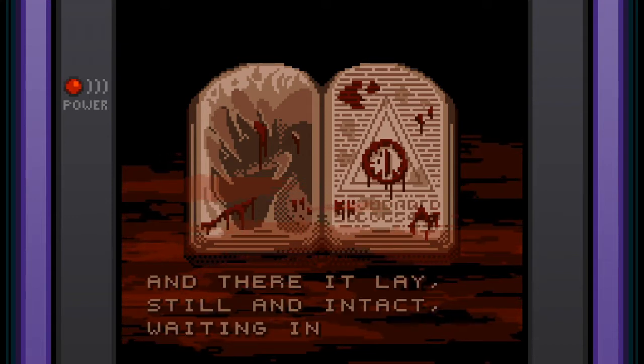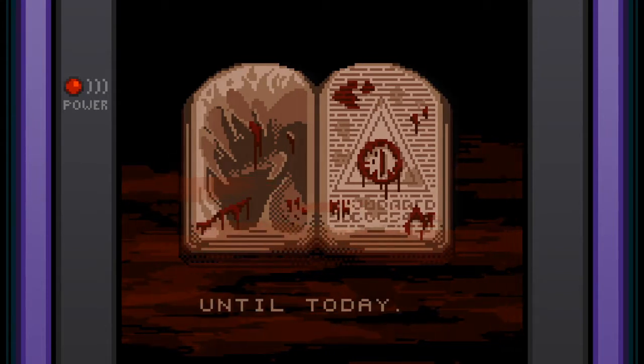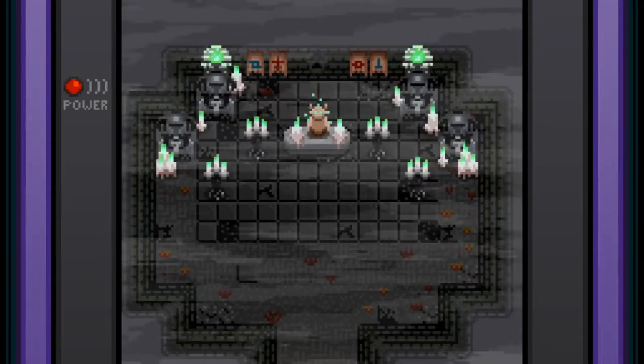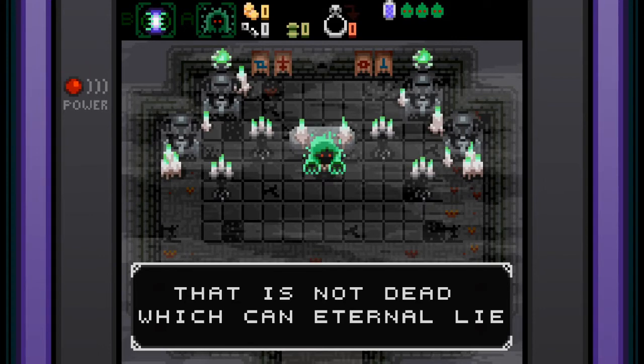To dig under his castle and build the most abyssal crypt ever built. And with the help of dark pacts and blood magic, he sealed Karen's urn in it. And the urn was left to rest in the depths of that eerie place. And there it lay, still and intact, waiting in the dark. Until today.